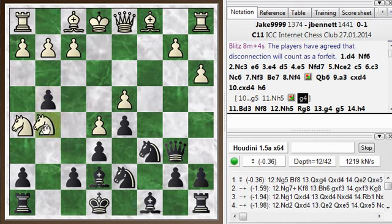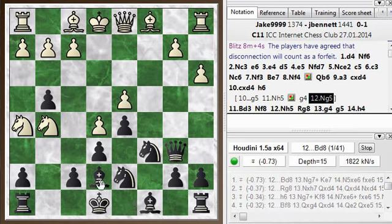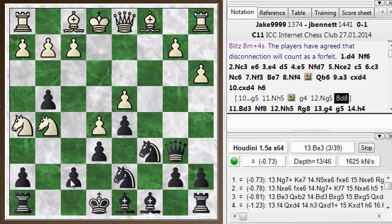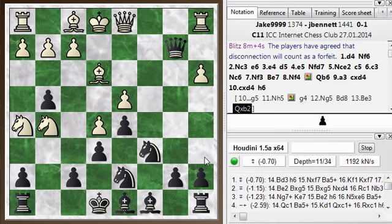Say the knight goes to h5 because he's eyeing the nice f6 square. The idea is I can continue pushing the g pawn, the other knight has to move, and this pawn is hanging. The engine suggests bishop to d8 with a high score — a strange retreating move. Then knight takes g7 check would be a piece sack. With a developing move like bishop to e3, there's queen takes b2 — a pawn grab involved. Anyway, this is a crazy position; you may take the computer's word that black is slightly better, but as a player it's not obvious at all.